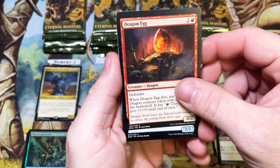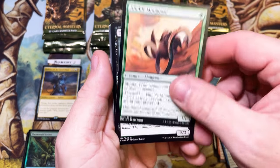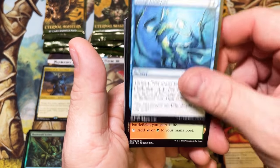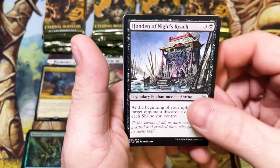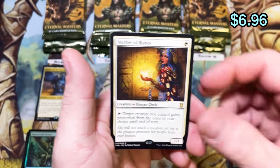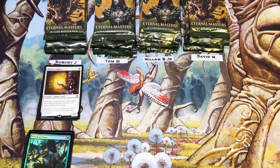Dragon's Egg again — that one is pretty miscut, look how thick that top border is. Deep Anal Kelvin Champion, Ancestral Mask — very good uncommon. Just keep an eye on this uncommon slot. Of course we got the Hondens, into Mother of Ruins — beautiful card, Terese Nielsen art. There's actually quite a bit of Terese Nielsen art in the set. Starting off strong — second pack is one we're happy with, Mother of Ruins.